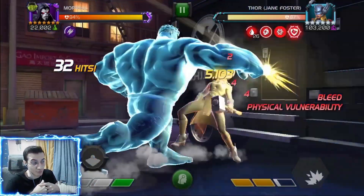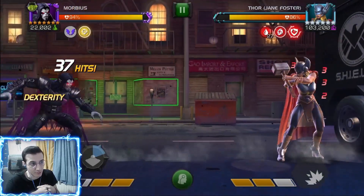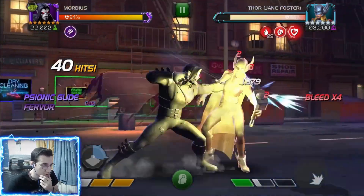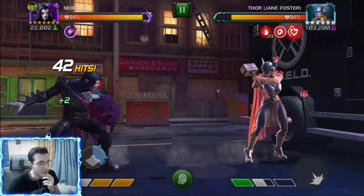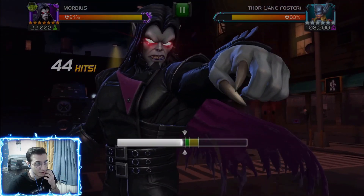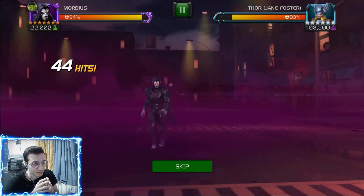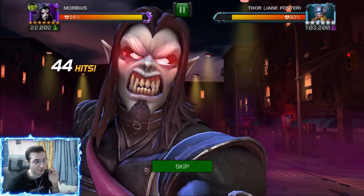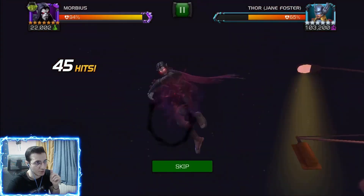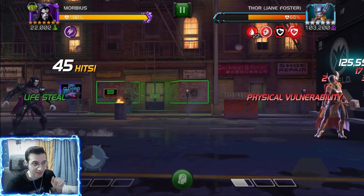So the Special 1 just allows you to glide again right after, which is really nice — glide, dash, counter their specials, apply those bleeds. Look at this: 42 hits and 29 bleeds. Now we could go for the Special 2, but instead let's look at the Special 3, which deals damage based on the opponent's bleeds — same as Special 2 — but the Special 3 does not consume the bleeds.